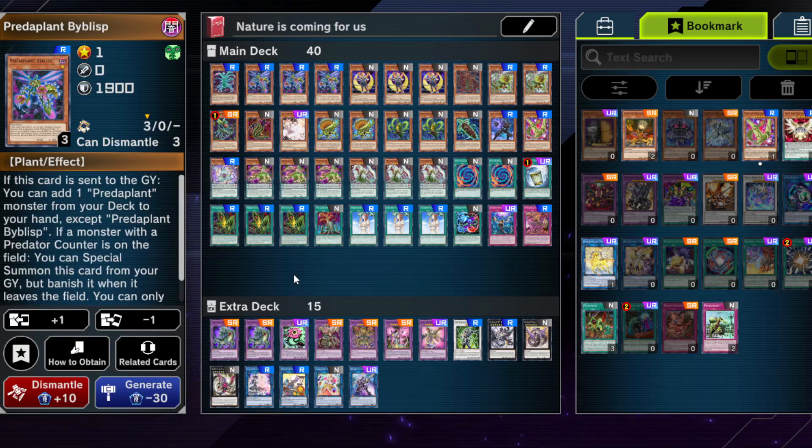One of the new cards for the Predaplant deck — very, very important. This card does it all basically. If it is sent to the graveyard from anywhere — deck, field, or hand — you can search one Predaplant monster from your deck to your hand. Sadly just a monster, but that is absolutely fine because this deck has lots of potential to do some insane things.